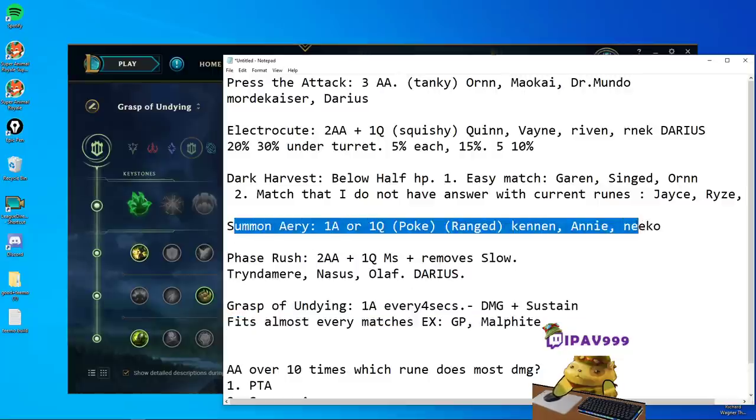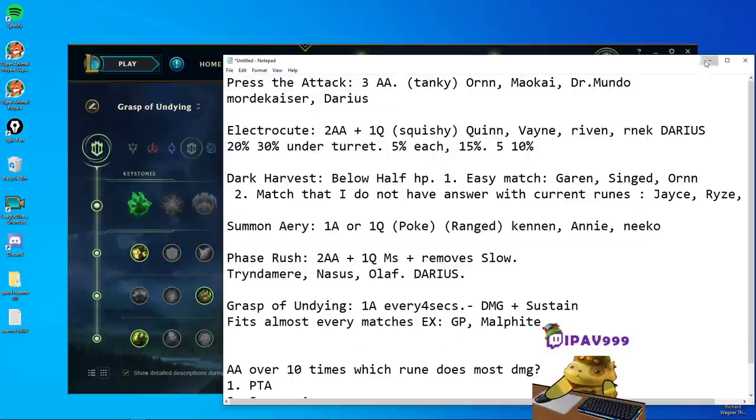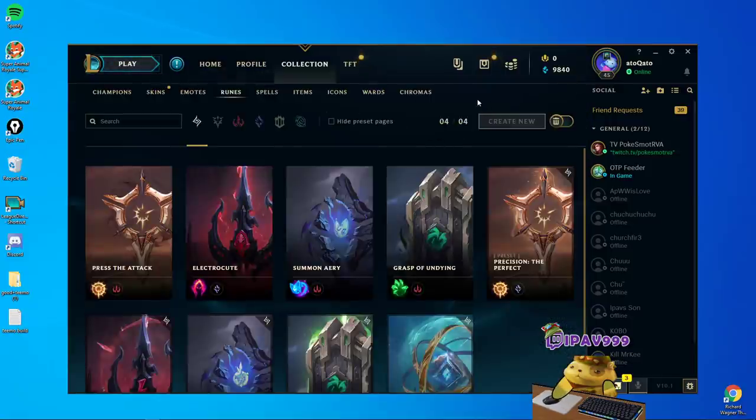When you get used to it, then try out Press the Attack and the other runes. That's how I choose the runes depending on the matchups. I'll talk about the item sets in the next guide. Thank you for watching — hopefully this was helpful.